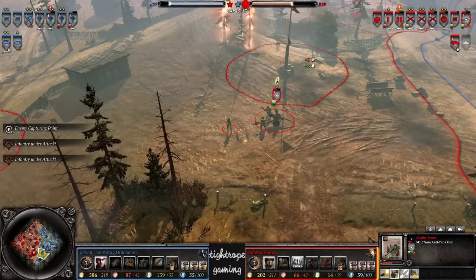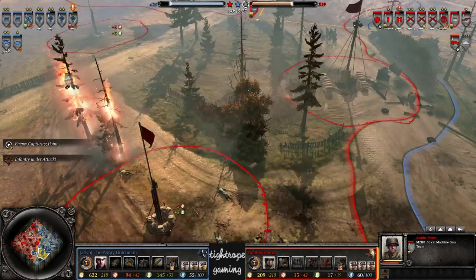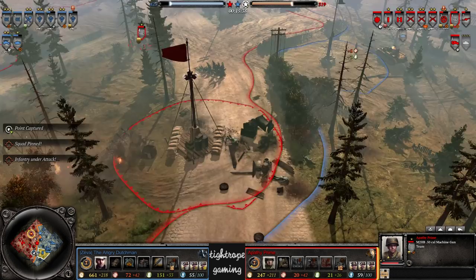An AT gun left undefended — not going in for the chase down though. I think that's a little bit of a mistake by The Angry Dutchman. Looks like he's busy trying to control his Luchs up in the north though, because the Luchs is chasing that down.